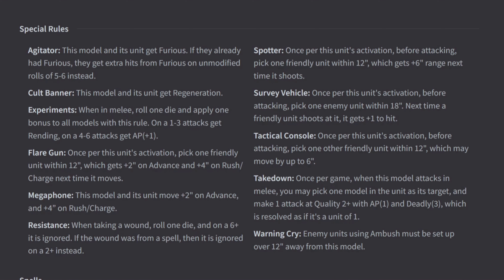Cult Banner gives the unit Regeneration. Regeneration means whenever you fail an armor save, on a roll of 5+, you ignore that wound. Experiments: when in melee, roll 1 die and apply a bonus to all models with this rule — on a 1–3, attacks get Rending; on a 4–6, attacks get AP1. Rending means if you roll a 6 to hit, your attack goes to AP4, and all rending attacks ignore Regeneration.